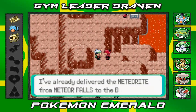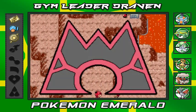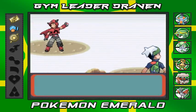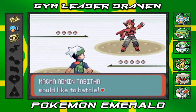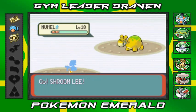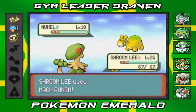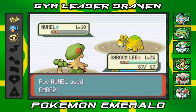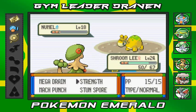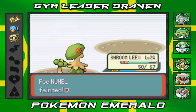This guy says, 'So you've come all this way, but you're too late — I've already delivered the meteorite from Meteor Falls to the boss.' All right, let's do this — bring it, just like The Rock would say. This guy is a Team Magma admin named Tabitha. Is Tabitha a unisex name? Mach Punch — and he's using Ember. Let's finish him off with Strength — Numel, no more!